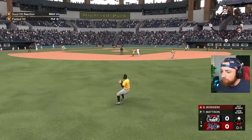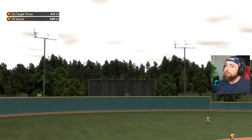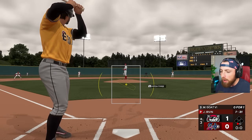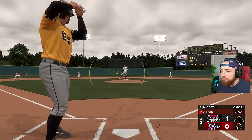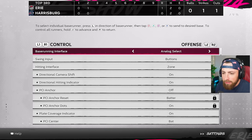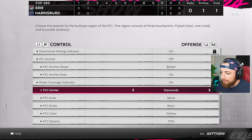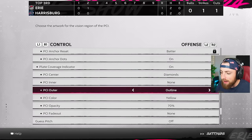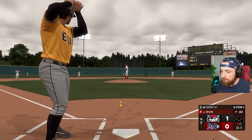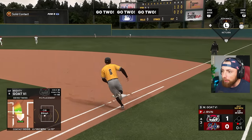Oh my god, that was almost bad - yes! I almost messed that one up. We gotta hit better. Do I like this PCI? I don't know. I might change it to take that outer circle away. Let me do this really quick in settings - go to gameplay, control, center. Let's go diamonds and none, and raise this up to like 90. Apply. Oh yeah, this is better! Just gotta put this right on the ball - boom, that was right on the ball. Look at that contact - we literally hit it perfectly.